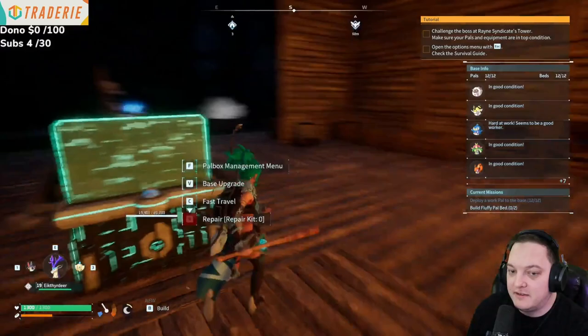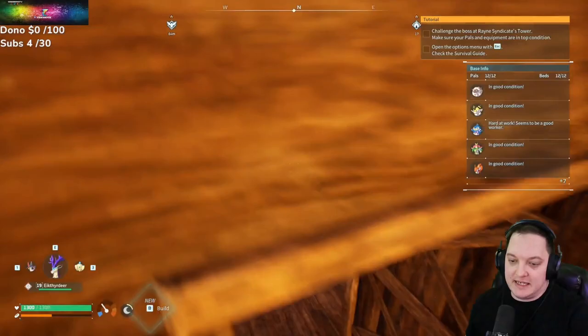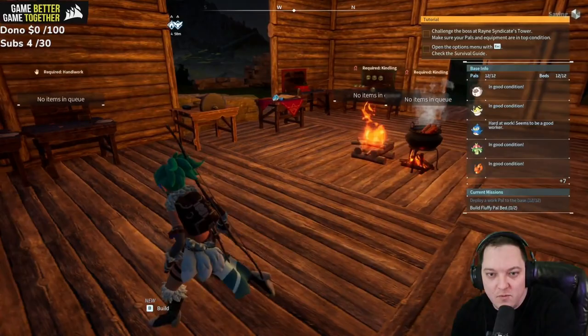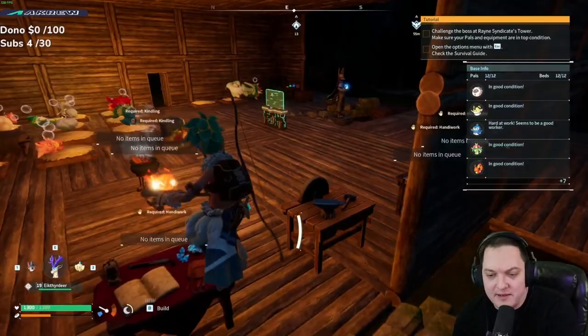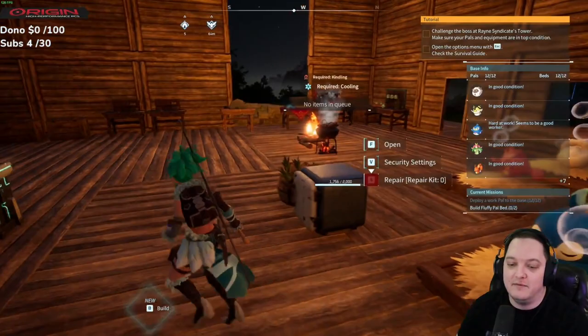Even though it's a sweatshop, the pals need their rest. I definitely think this would be a lot of fun with friends. There's a ton we could talk about, but this is more of a first look rather than a comprehensive guide. I'm a big fan of going into a game with total ignorance and figuring things out — that fumbling around is really enjoyable to me. I don't want to spoil it all, but this game has really good foundations for a survival game, and I can only imagine what they'll do with the pals and their combinations.